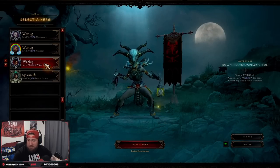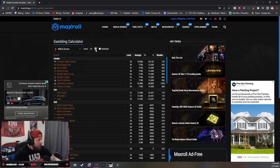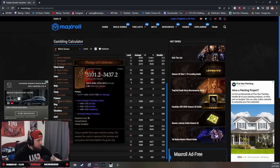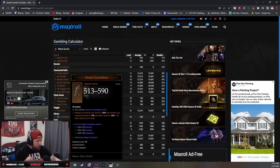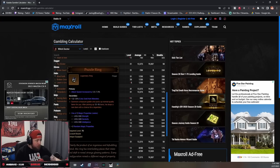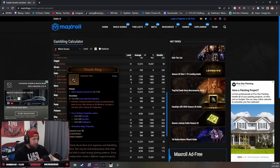We can pull up the Kadala gambling calculator, courtesy of the guys over at Maxwell — shout out to you guys. When you go to Witch Doctor at level 30, the only legendary ring you can get is Leoric's Signet. But once you hit level 31, the only three rings you can get are Puzzle Ring, Leoric's Signet, and Broken Promises. So when you gamble at Kadala, you have a one-in-three chance for a legendary to be a Puzzle Ring.